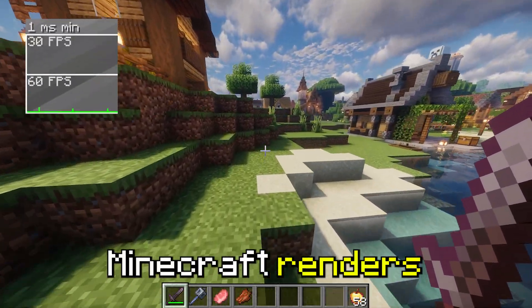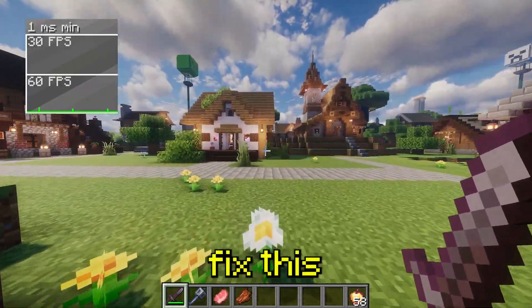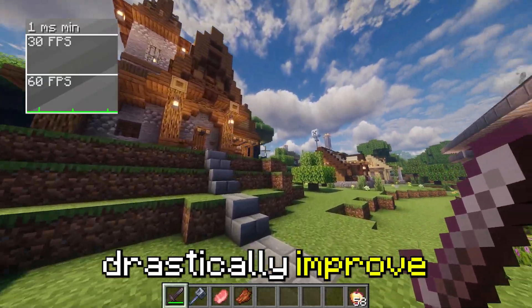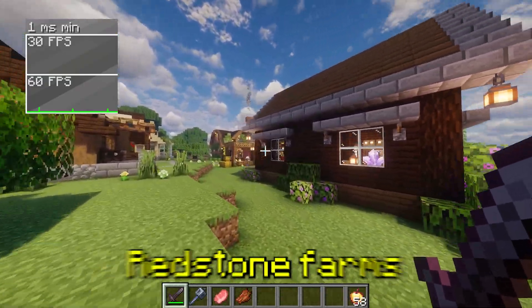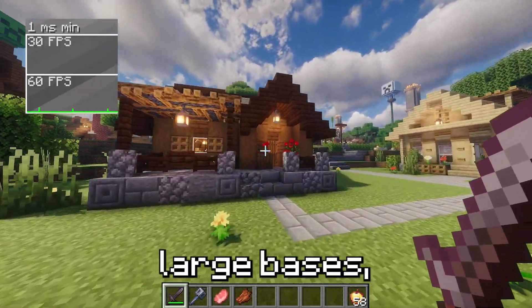Culling Mods. Did you know that Minecraft renders things behind walls, wasting your FPS? Culling mods fix this by only rendering what's visible to you. This can drastically improve performance in places like caves, redstone farms, or massive builds. If you've ever had your FPS tank inside large spaces, this is the fix.